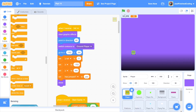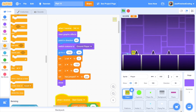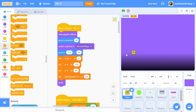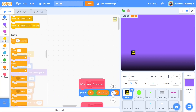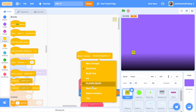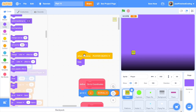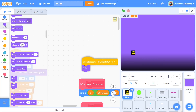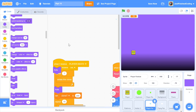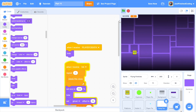Next we can head over to the player, because at this point the explosion looks pretty awkward. When the player touches one of those spikes, the friction still shows and the player doesn't really hide. We can fix this easily — head over to events, grab when I receive player death, and simply add hide. That's it. We can also do this for both the player particles and the flying particles so they obey the same behavior as the player.